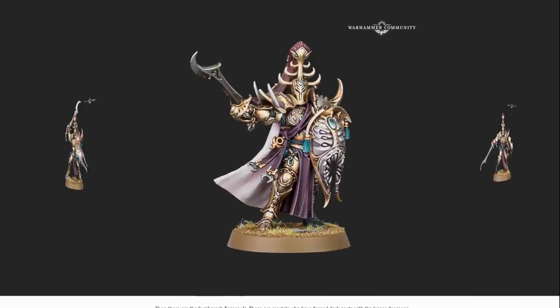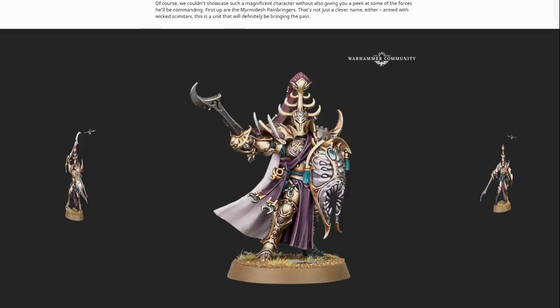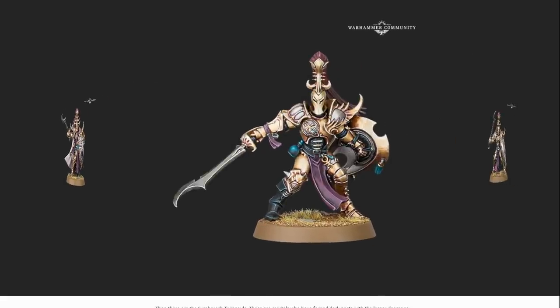Then we get to these boys - these are definitely the pick for me. I like these quite a lot. These are apparently the Myrmidesh Painbringers. I like this style of sort of sabre-falcata sword. These swords look cool, I like these miniatures. These definitely stand out as a Slaanesh Chosen style. The kneecap on this guy kind of reminds me of a Noise Marine kneecap, which I'll get into later. Overall I quite like these.